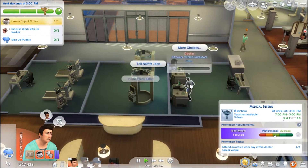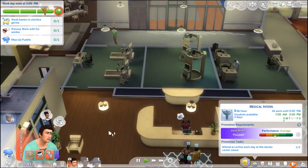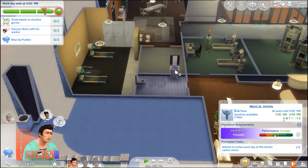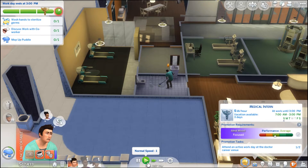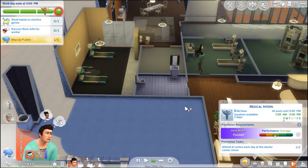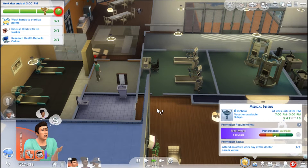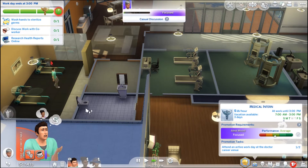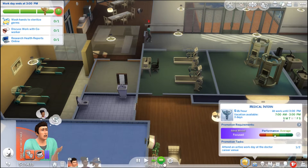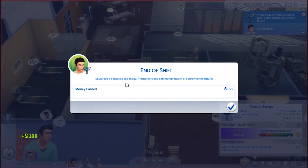You can't mop the puddle because you're drinking coffee and can't do both at the same time. What's next — complain about work to a co-worker. That one is done! We've had a cup of coffee, we need to mop the puddle, discuss work, and wash hands. We've got an hour left to do all of this but we've already achieved a goal, so we're doing great. He also needs to go to the toilet — we mopped up the puddle. Stop walking in circles — go to the toilet, then wash your hands.